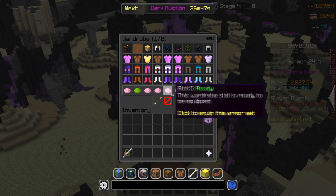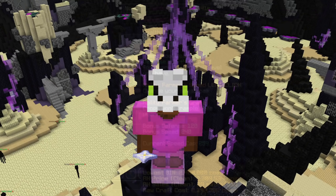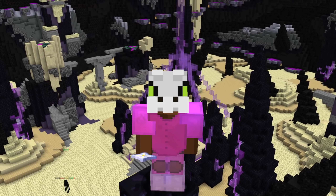For this method to be the best, I would highly recommend wearing a young dragon set, or if you don't have that, rancher boots at maximum speed — because you want to run through as quickly as possible — and on top of that, an Aspect of the End.